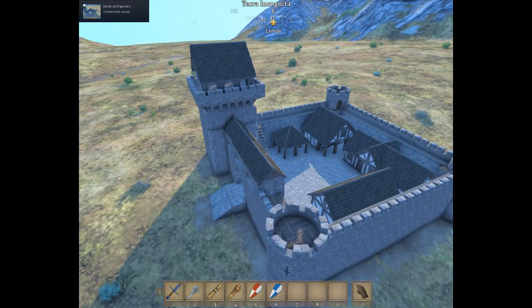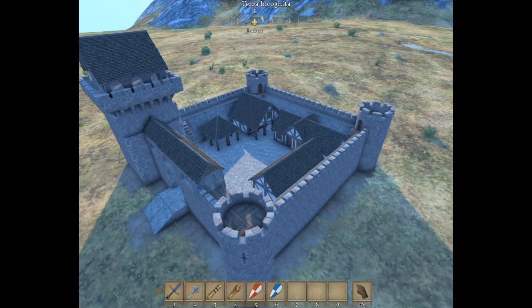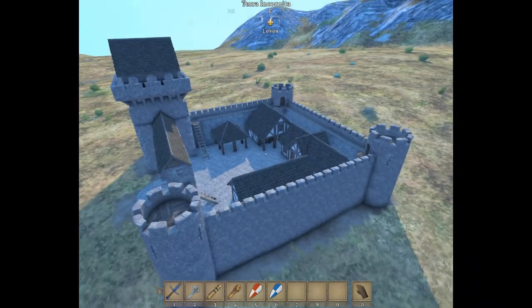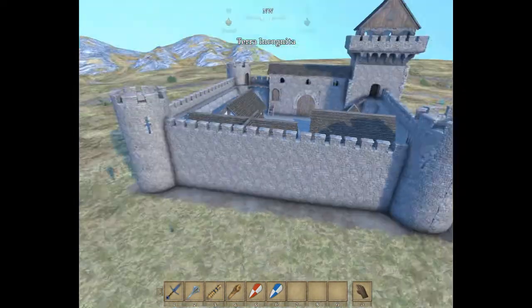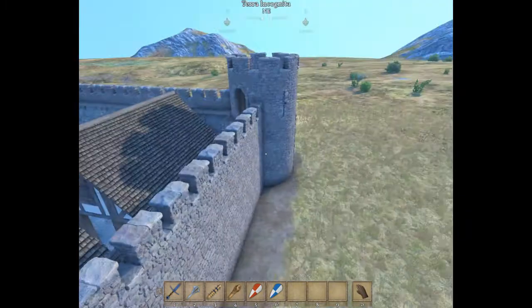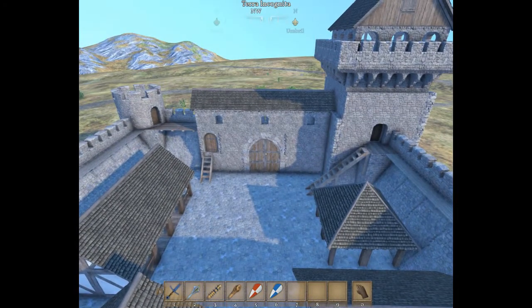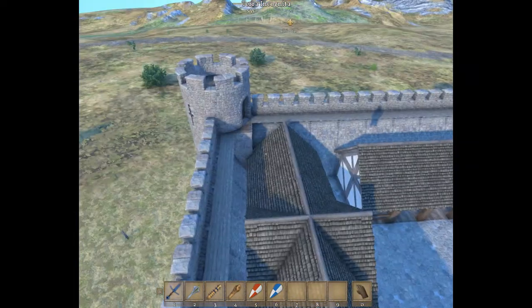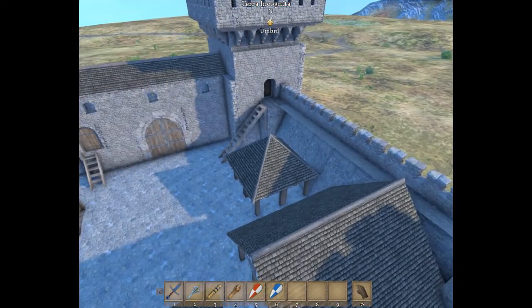This is called the Square Castle by Anton337. Whether you're in survival or creative, please be careful when placing blueprints, because I had a problem where one corner did not go into the ground as far as I thought, and a whole section of the castle collapsed, causing my game to crash. So just keep that in mind.